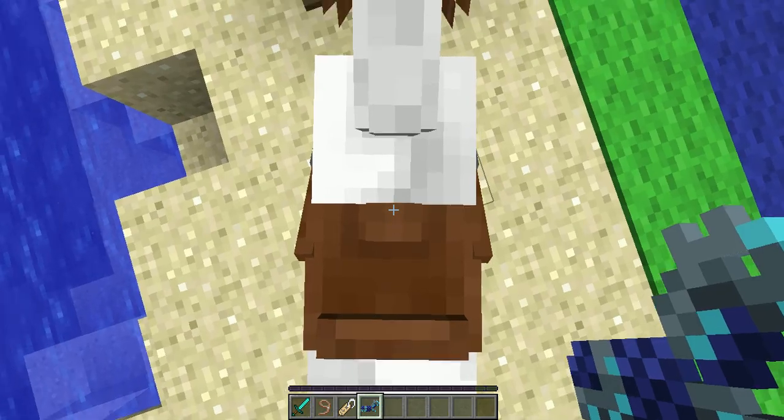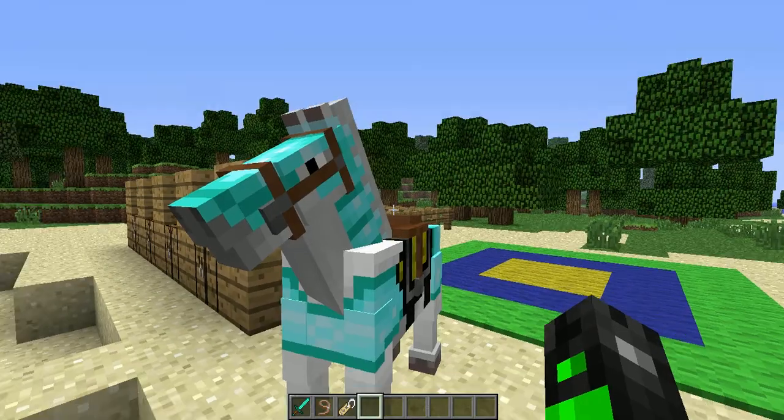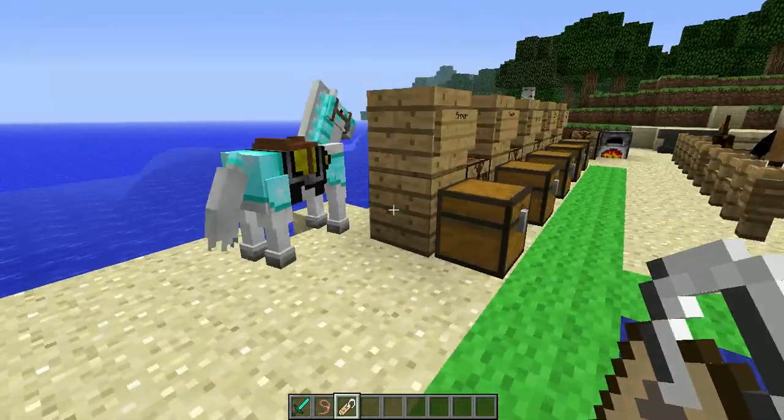Let's get our armor from here — diamond armor. We've been wanting diamond armor for you. So you put it on and it looks like that. Now let's right click with this — and we named it Hugo.